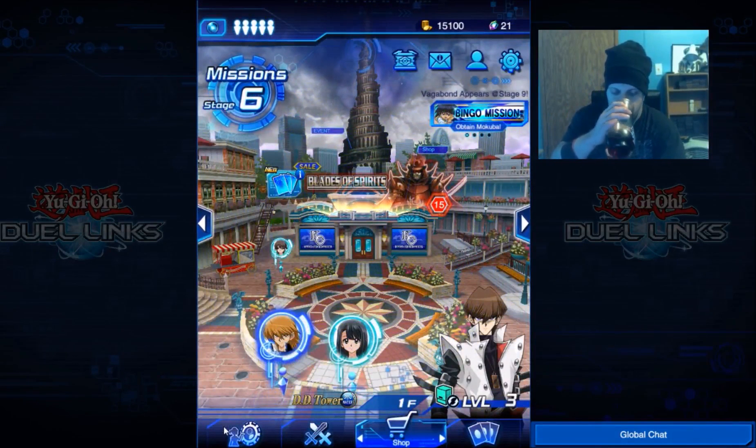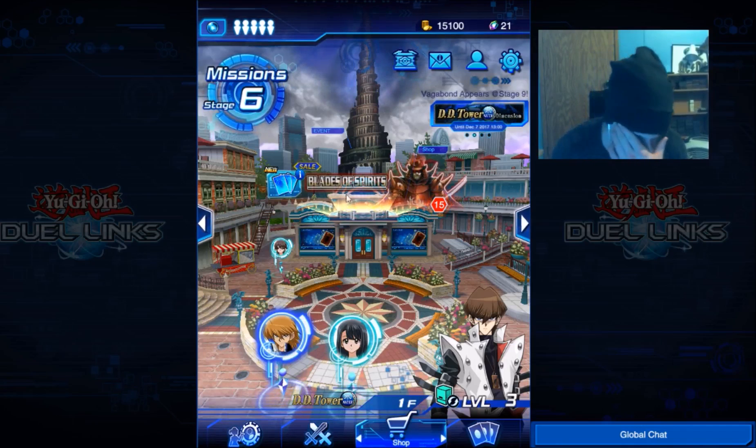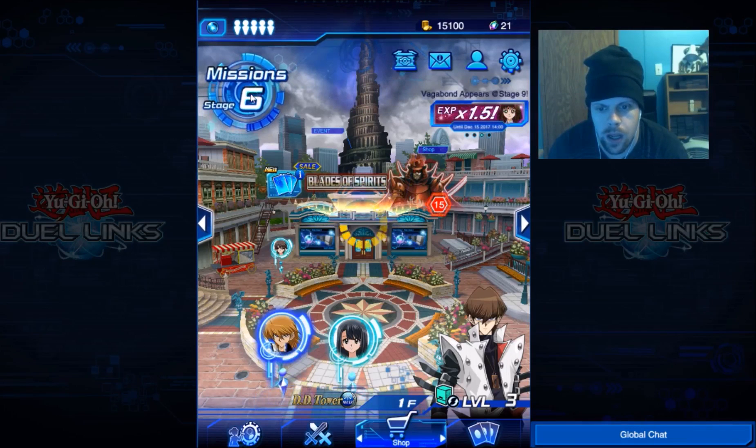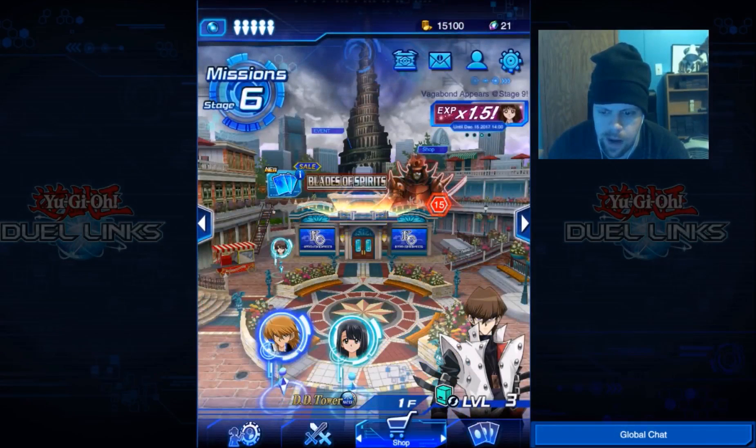So that's the whole point of the setup — he can get all the dragon cards and all that good stuff. But we should make a Samurai deck to see how that turns out. Next episode, well the next part of the playthrough, we'll probably go through some maps, missions, get those done, and probably go through the D-D Tower.